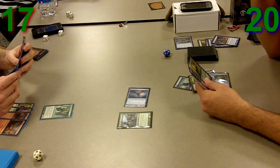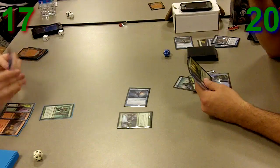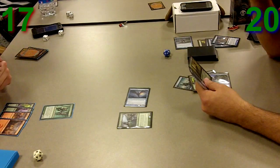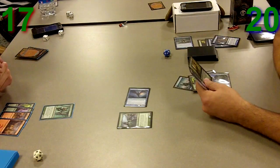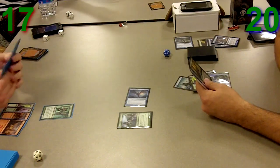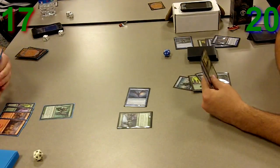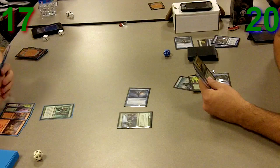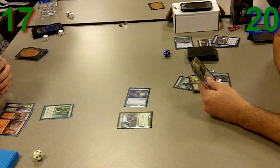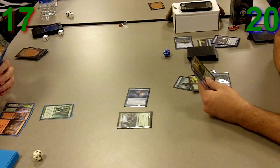On my side I have the Stitch Drake, which is a 3/4, putting him on a 6-turn clock — even less since I've got Elder of Laurels out. If I get a couple more creatures out, I can start pumping for more and more significant amounts of damage. Elder of Laurels' activated ability is 3 and a green to give target creature you control +X/+X, where X is the number of creatures you have on the battlefield. I already have 2, so I can swing in for 5 with my Stitch Drake.